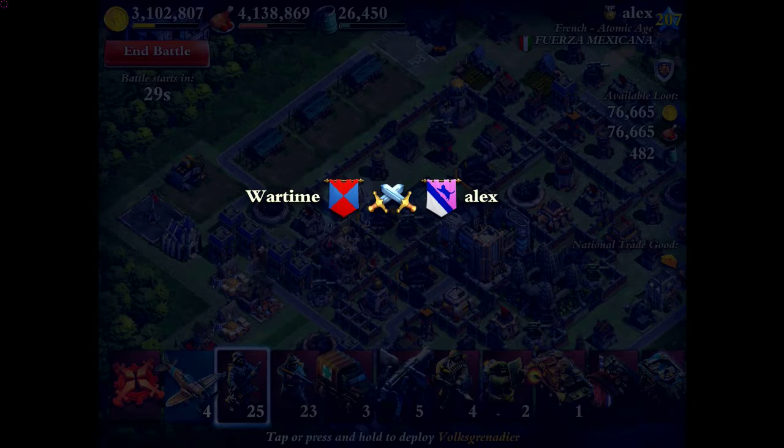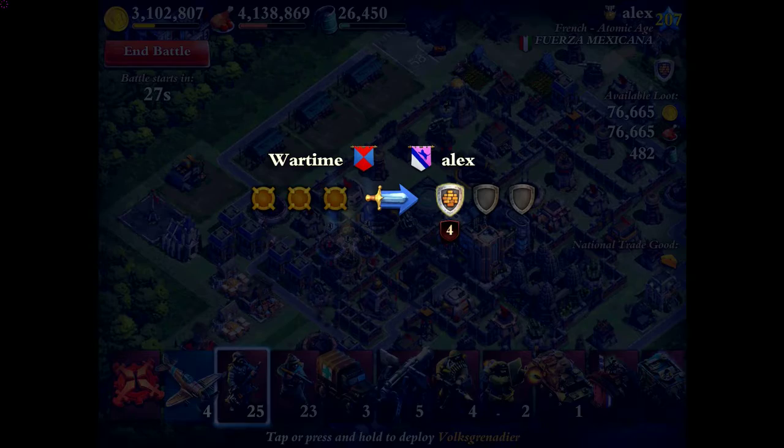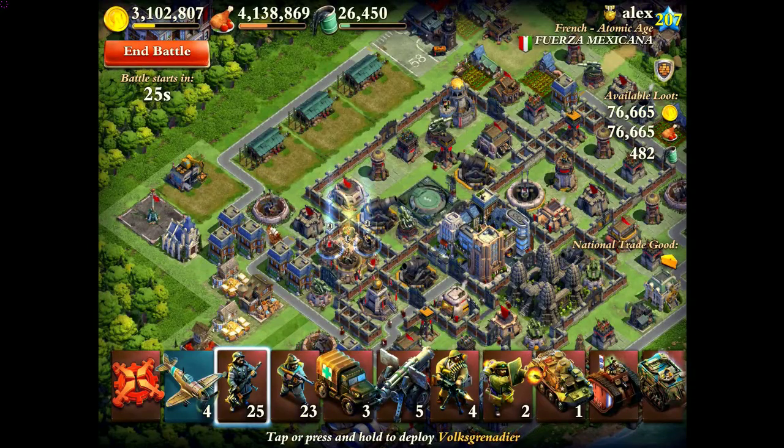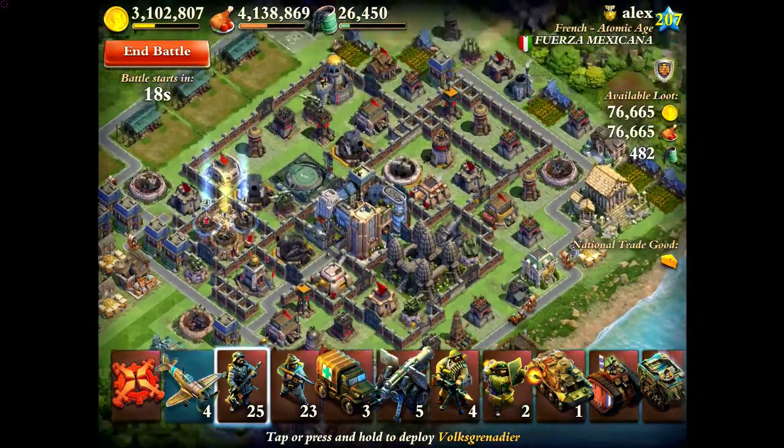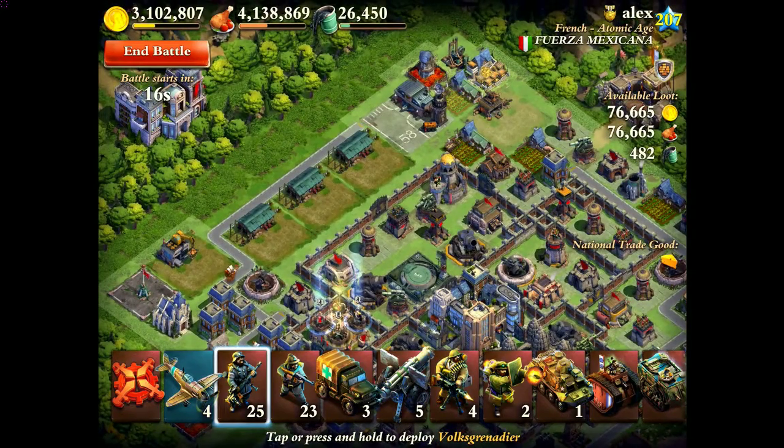So, looking over this base, the first thing you need to notice: there is a missile silo right there near the middle. So I planned my assault around that, because I need to get to that sooner rather than later.